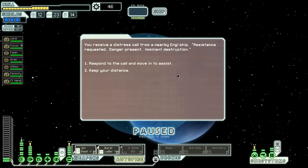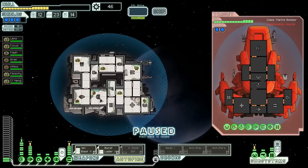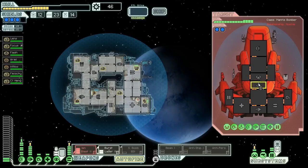We receive a distress call from a nearby NG ship requesting assistance because they're in imminent danger. Let's help them out — we approach to find Mantis assaulting a small NG space station and prepare for a fight. They're going to be coming on board very quickly because they have a teleporter. However, we could try and block them with a cloak temporarily, so we can start ioning out their shields before they get a chance to get on board.